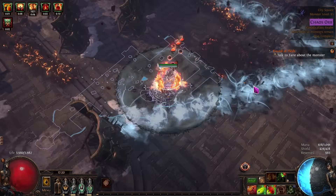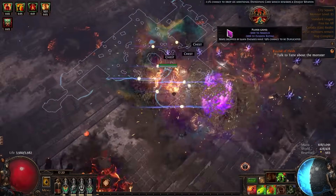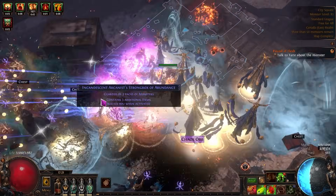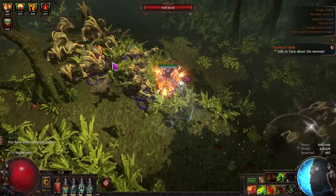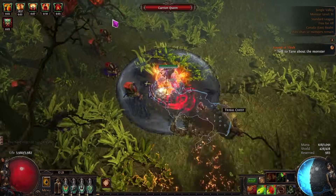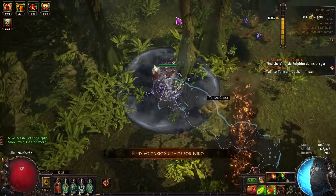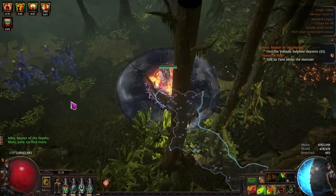On league launch, go to Kirac as soon as you finish Act 10 and buy one copy of each map you don't have completion for — this gets you around four or five maps to start. Run them one at a time and hopefully pick up other uncompleted maps along the way. Never run a map you already have completion for, as that's just a waste of time. Once you run out of new maps, do a Kirac mission, then check his shop again for more new maps. Rinse and repeat until you hit tier 16. This should only take a few hours with a fast build.